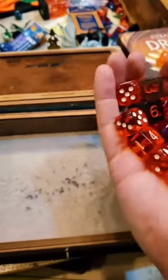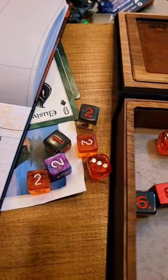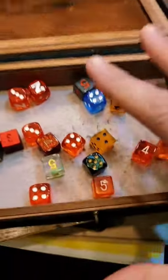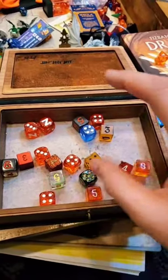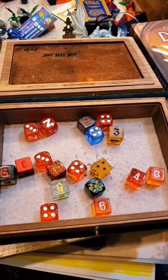That is a lot of dice. Now we drop the lowest six. The lowest six have been removed.